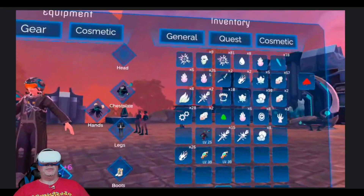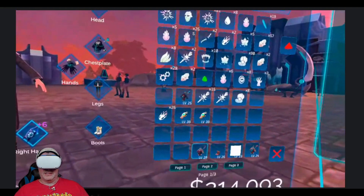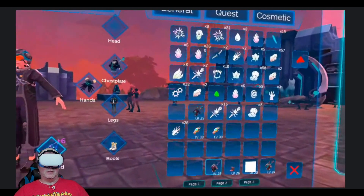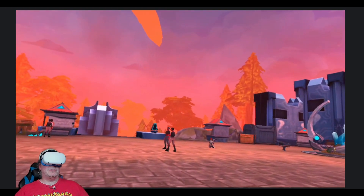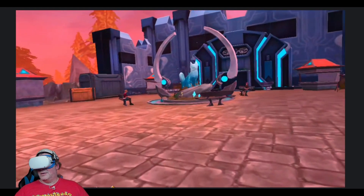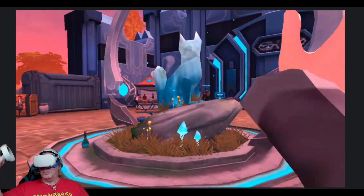I hope you've enjoyed this video looking at the first dungeon — at least the one I found was the most easy — in the Celestial Throne update as part of Zenith: The Last City. I'll be back with more content soon. Until next time, get out there and enjoy some VR for yourselves. I'm going to walk over here to this beautiful fox statue. Thanks for watching, bye-bye now.